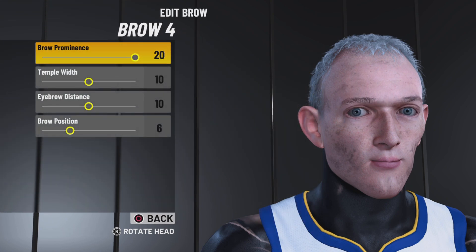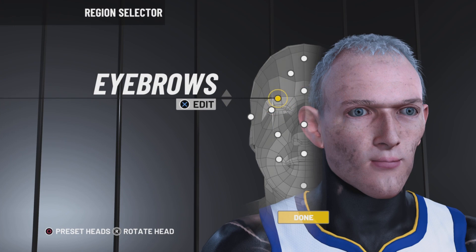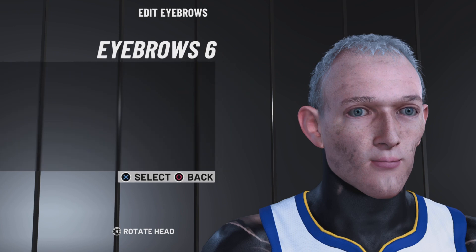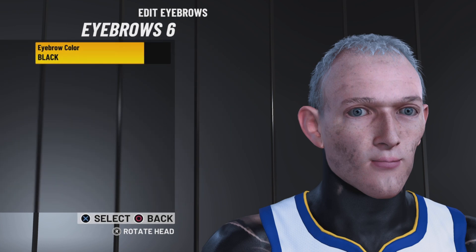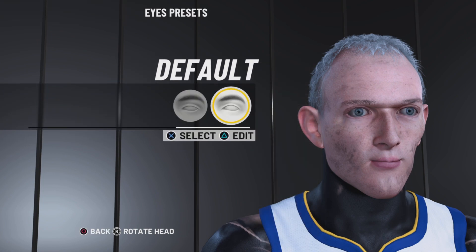For the brow, use brow four — just set it to 20, 10, 10, 6. I'm just trying to do this real quick for you guys. For your eyebrows, you can either go no eyebrows, but I think eyebrow six are the best ones. Go black on them — I don't know how to get them gray, but if you guys do, then go ahead and do that.